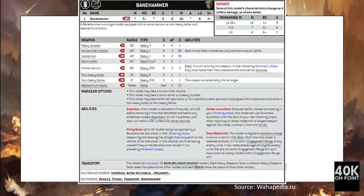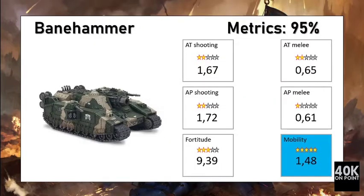The next unit is the Bane Hammer. For 410 points you get a unit armed with a tremor cannon, twin heavy bolter, and adamantium tracks. For 410 points you have 26 wounds, Toughness 8, Save 3+, movement 10, Ballistic Skill 4+, 9 attacks, Weapon Skill 5+, and Strength 9. Because of the adamantium tracks it has -2 AP and damage. This unit has less firepower than the Bane Blade, but has the ability to transport 25 infantry models, with 10 able to shoot from the firing deck. It also has Steel Behemoth. Overall, the Bane Hammer is worth its points.